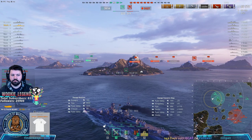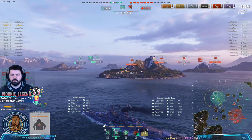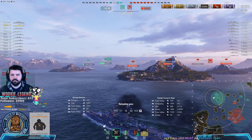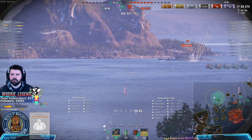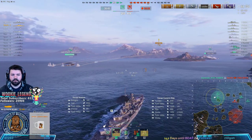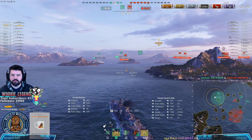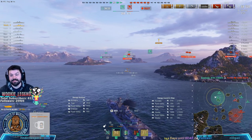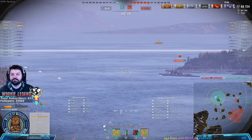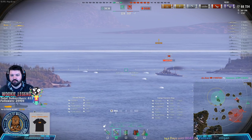I don't know what the Furutaka is doing, but okay — full speed, just straight sailing. Don't ever do that, because this is what can happen. I would have killed him if it didn't just overpen him. The whole straight sailing bit makes it really easy to hit vitals like citadels. Unfortunately, the game said no — and sometimes the game says no. You punish the guys that make mistakes; he was making a full mistake there, but the RNG just didn't work for me. Not the end of the world.